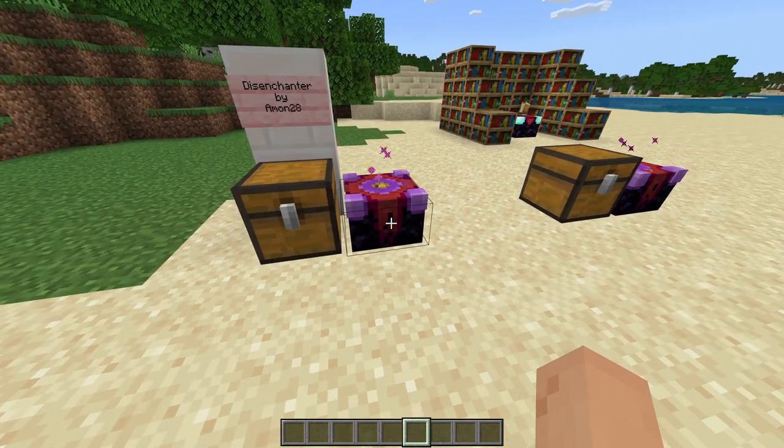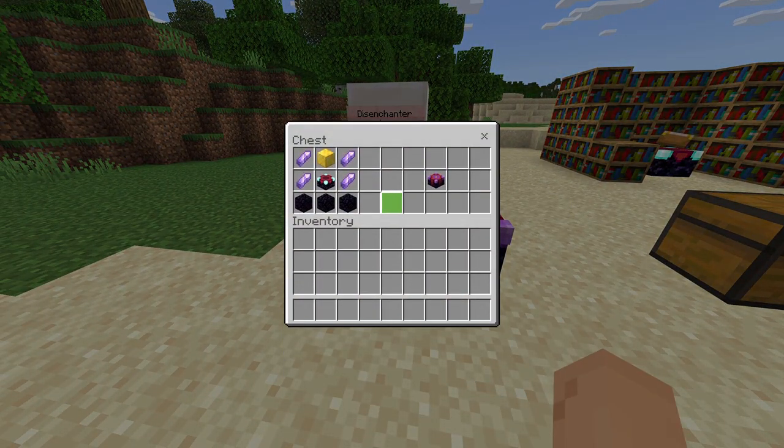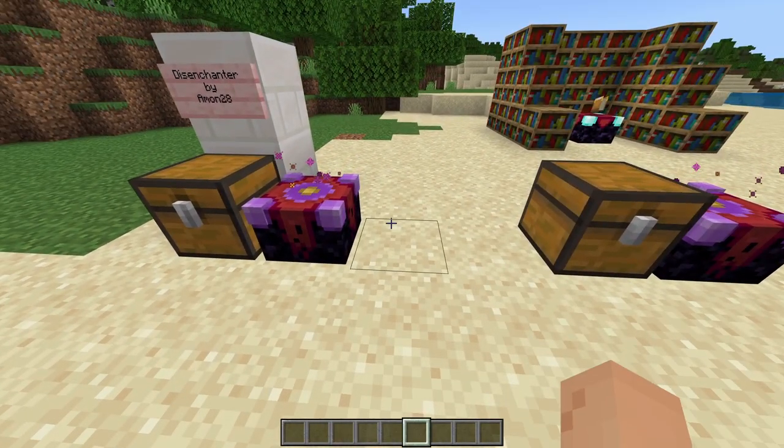This add-on adds in this block right here — the Disenchanter. To craft it you need four amethyst shards, a gold block, an enchantment table, and three obsidian, and it gives you this block right here.